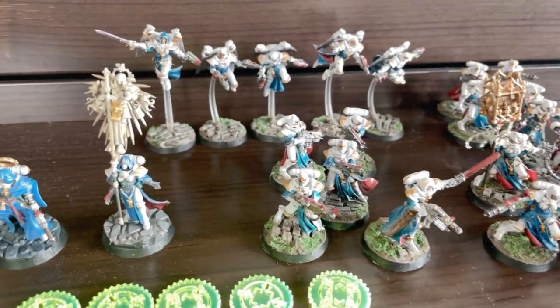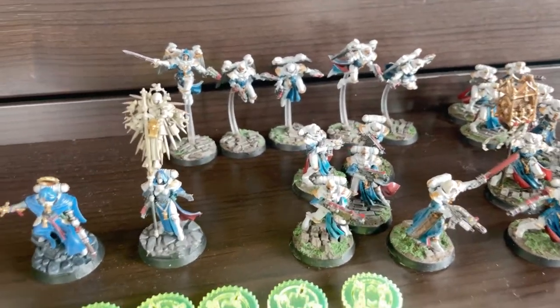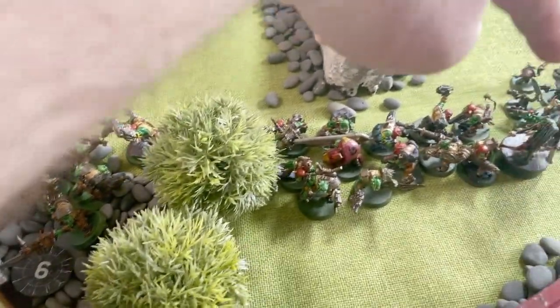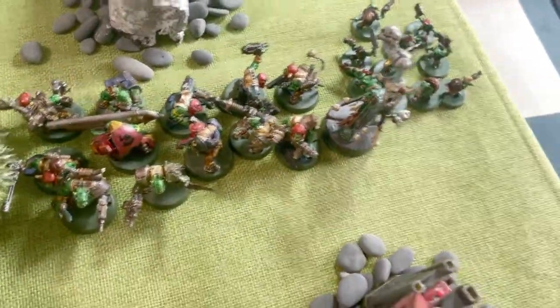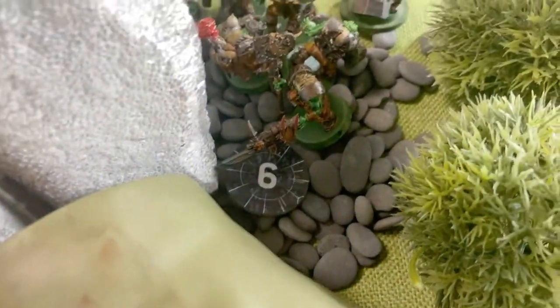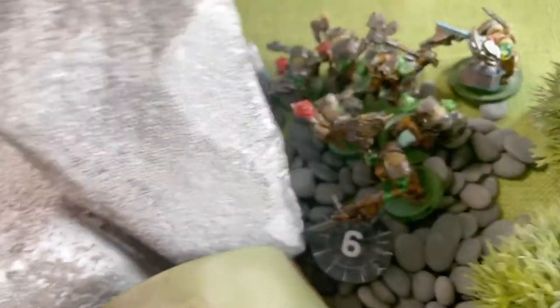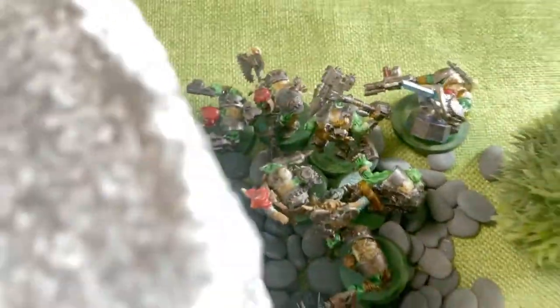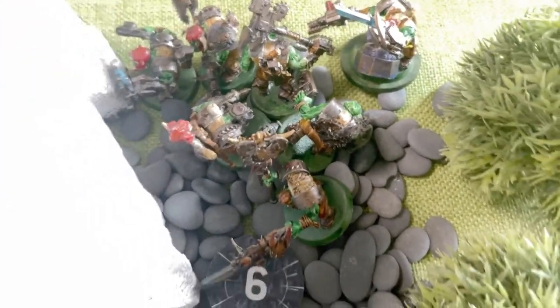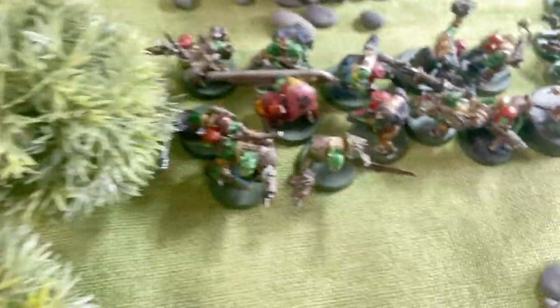We'll set up the roll-off to see who's Attacker and Defender, then come back after deployment. Deployment over with — the Orcs won the roll-off and chose to be the Defender on this side. They're marching in a column, which is very Orc-like. The Gretchen are at the back to take objectives. The Nob with Warbanner decided he likes Out of the Way. The Nobz are with the Warboss charged forward so they can charge and advance, as long as they're within four inches. The Weirdboy is well away from the Warlord — we might jump the Boys instead.